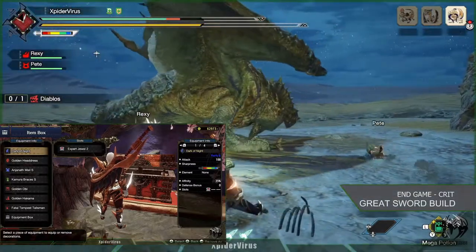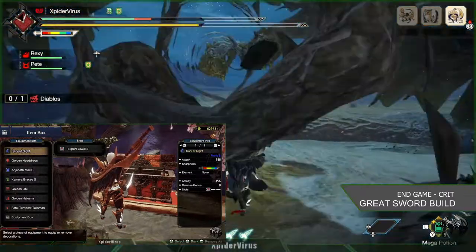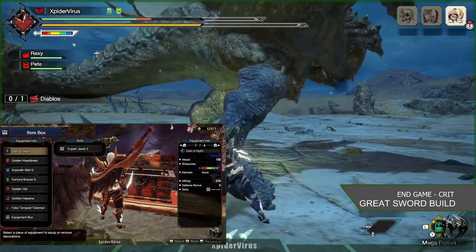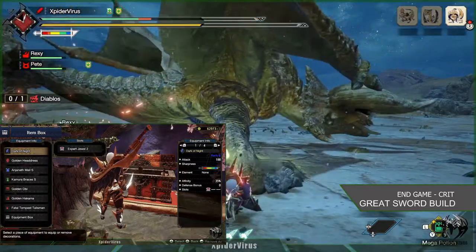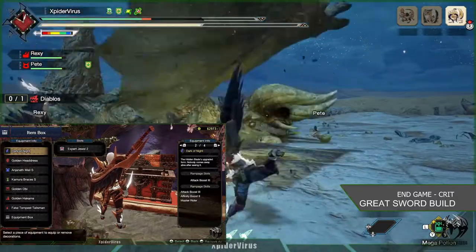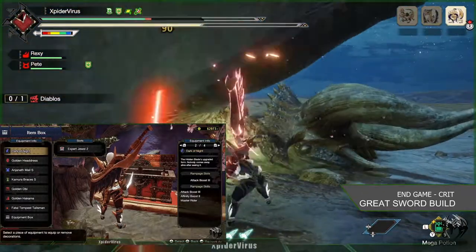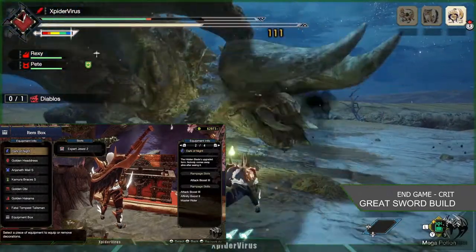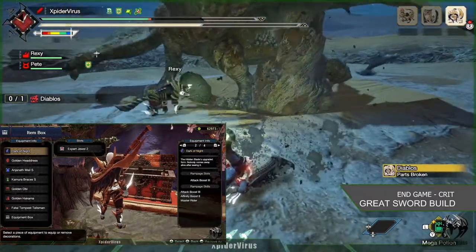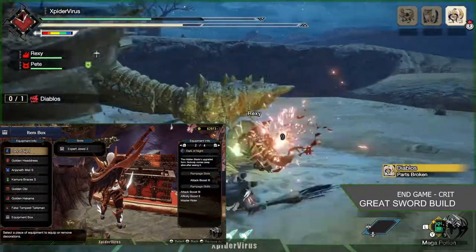Jumping onto our second build, I'd like to call it a Crit Build — it's all about critical attacks. For this build, I've used Dark of Night with the rampage slot Attack Boost level 3. I've also used Golden Headcress, Anson of Mel, Kamura Braces, Golden Obby, Golden Hakama, and Fatal Tempest Talisman.